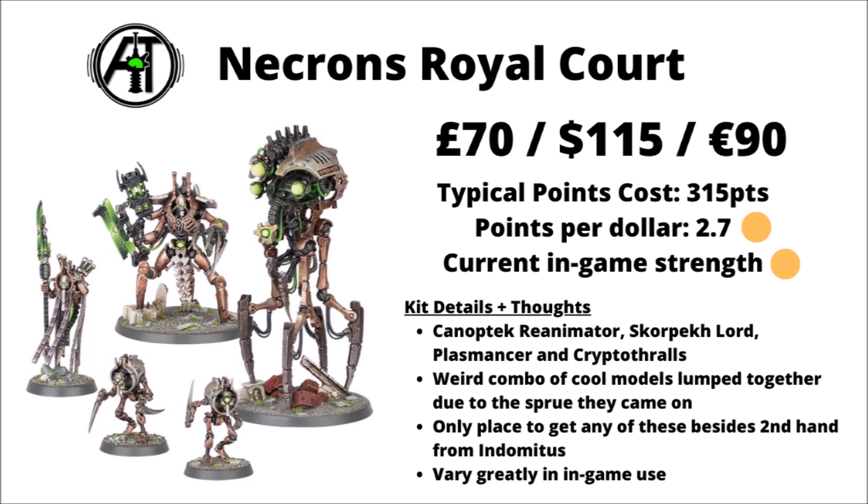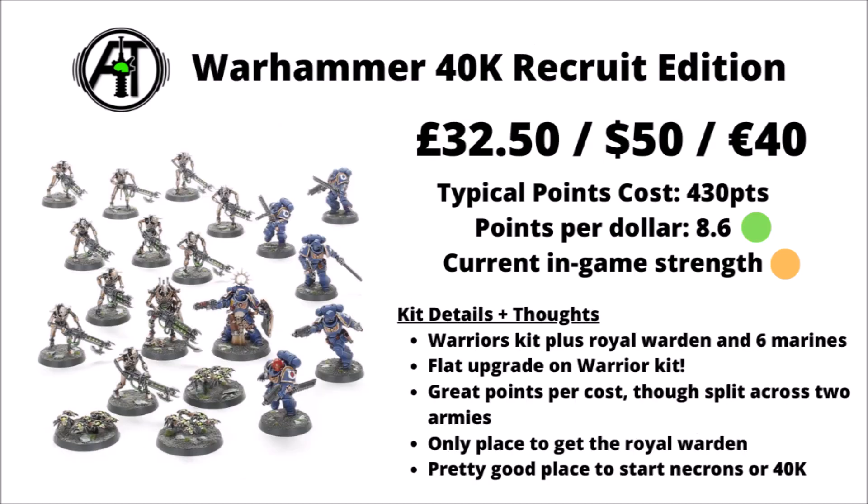For in-game value the Royal Court is a bit of a mixed bag — the Plasmancer is kind of bad for the cost, the Skorpek Lord is perhaps a bit so-so but can pack a punch. The Reanimator can actually be quite decent with Necron Warriors or Flayed Ones provided you can hide it, and the Cryptothralls are a pretty interesting little chaff unit at only 40 points, able to stand on objectives and be okay in melee when they are next to a Cryptek.